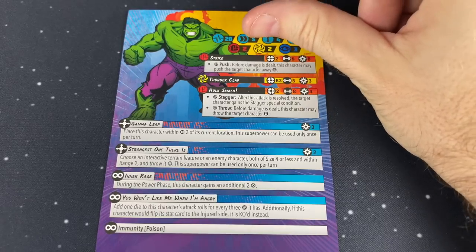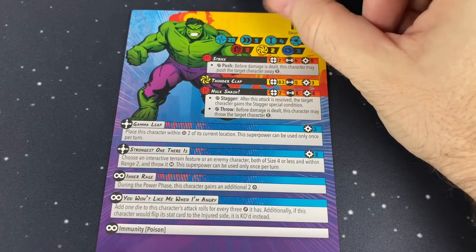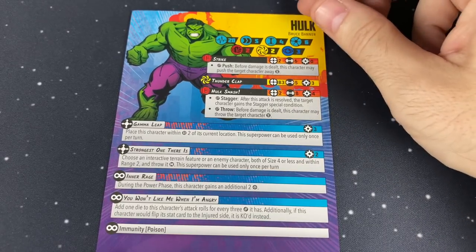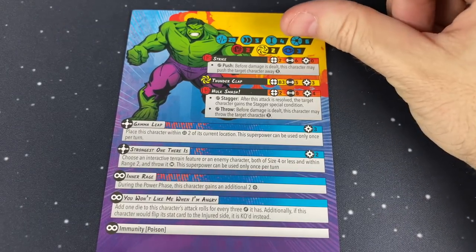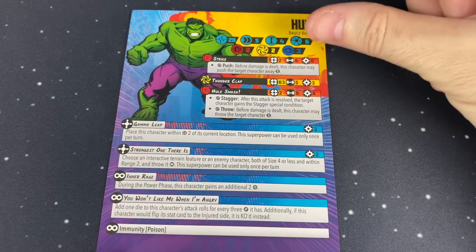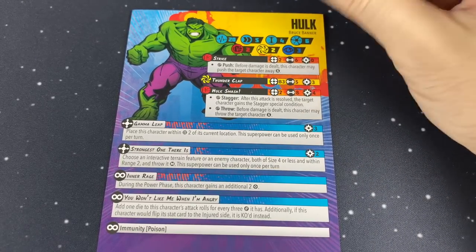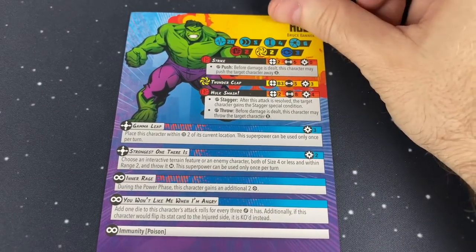We also have his defenses — only 2 against Melee, only 2 against Energy, and 3 against the Mystical. He doesn't like mind games. I'm surprised about that; I thought he would have had more melee defense because he's so tough, but I guess since he's not armored, his health is really his defense against all of that.